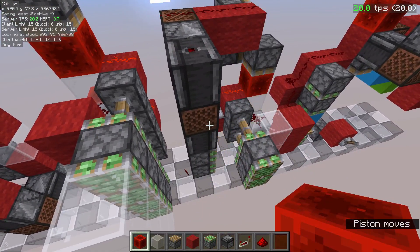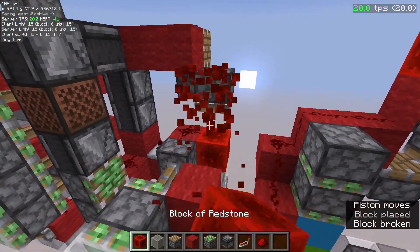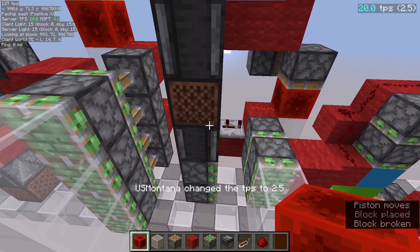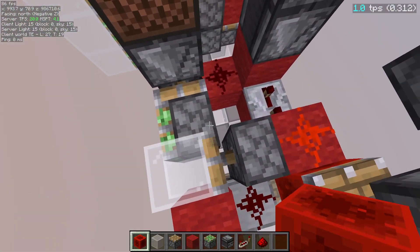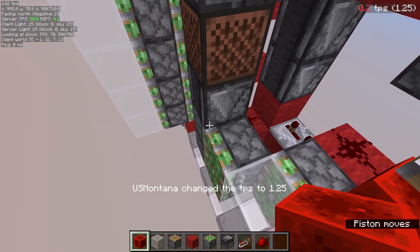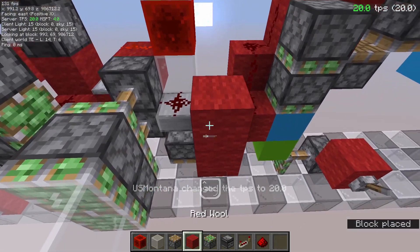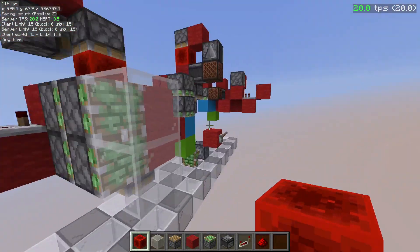It will push this piston in as soon as that block comes back. Let me show this in slow motion — you can see a double push and double retract at the same time. As soon as this arrives there it will extend again, although with a slower TPS it won't be as fast. It's not something overly special — just like that.